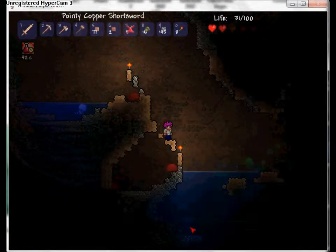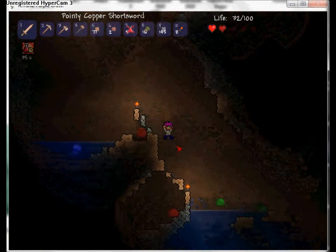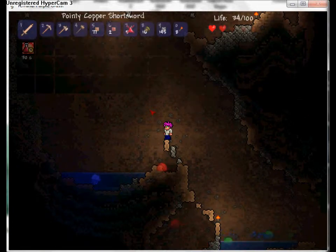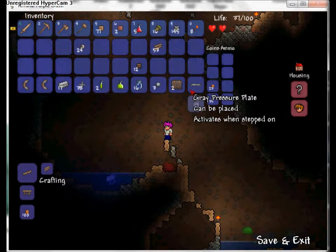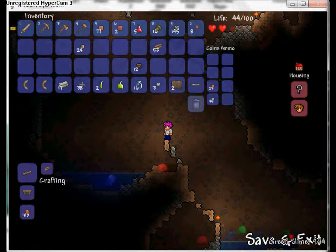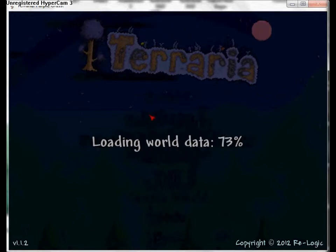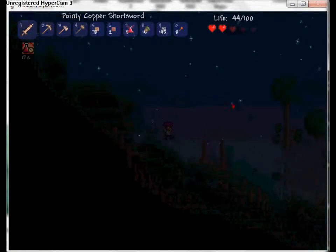There's a statue down there and some gems - I'll check that later. If you're stuck underground, an easy way to get back is to click save and exit single player, then go back to your character and world. It'll spawn you at the spawn point where you first started out.